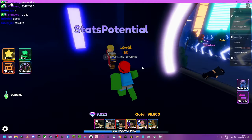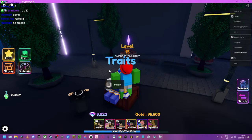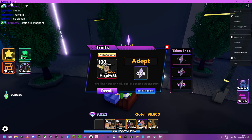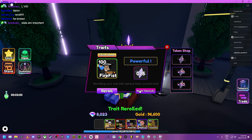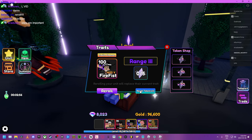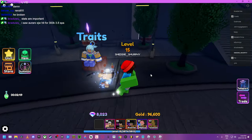Let's see his stats. Re-roll first — let's see what we get on him. Range 3, Swift 3. That's what it is.